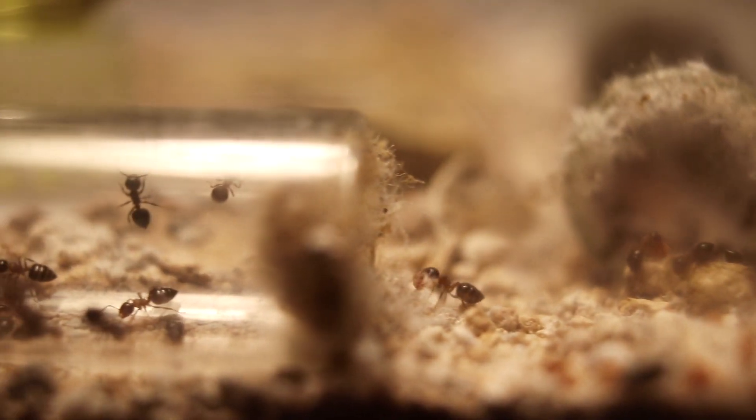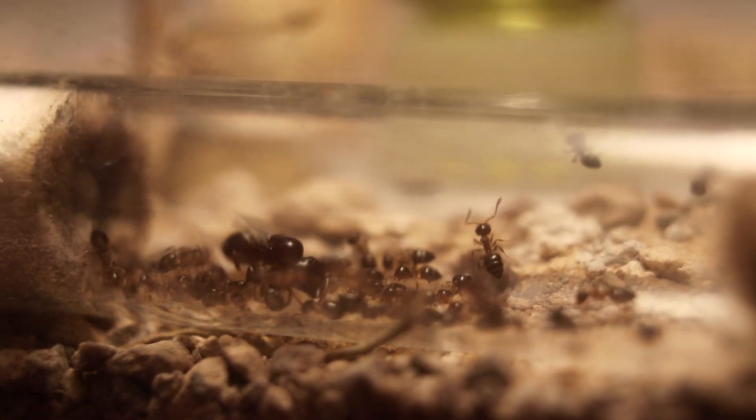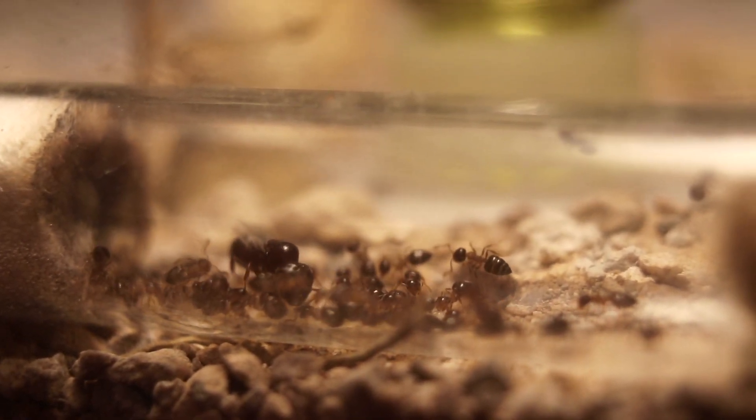These two test tubes are continuously changed out and the colony alternates between them when one runs out of water. The entrances of these test tubes are always filled with cotton or some kind of substrate — something I've noticed chromatogaster colonies like doing.